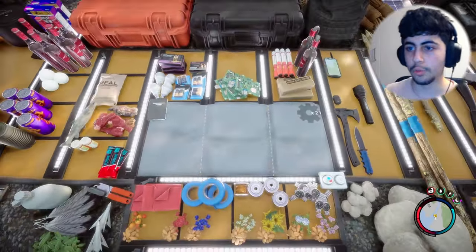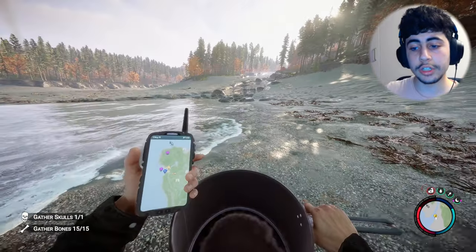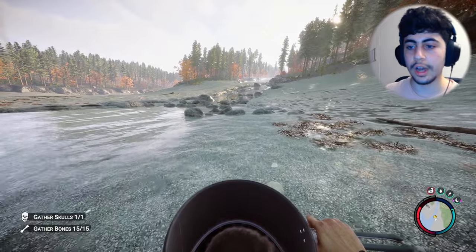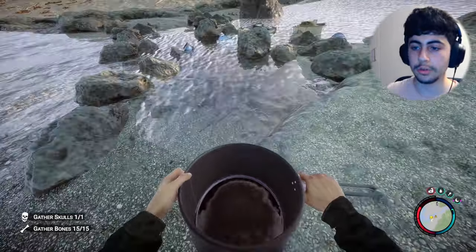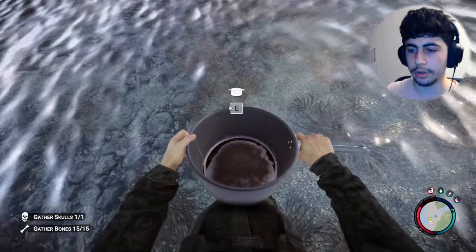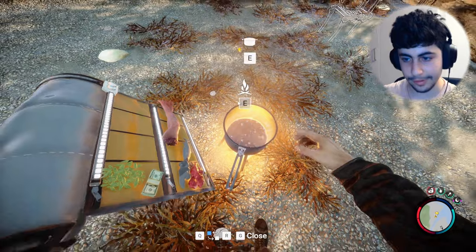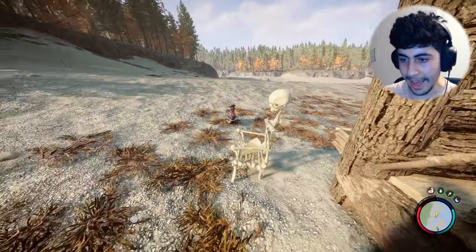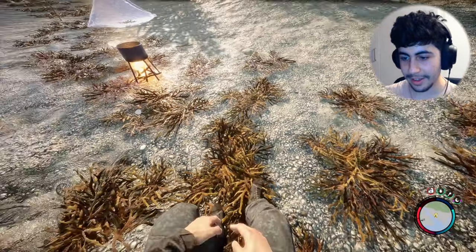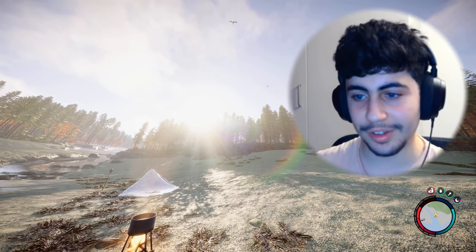I wanna make some water and then fill up my printed flask. We have the cooking pot. All we need to do now is fill the cooking pot up with water, heat it up, and then it's gonna turn healthy. Yes! Okay. Nice. That's it.